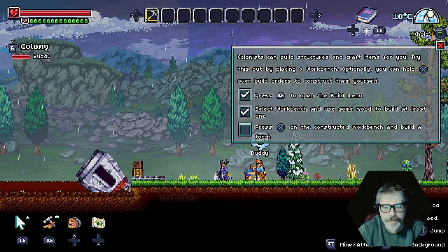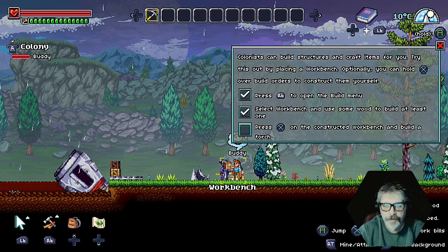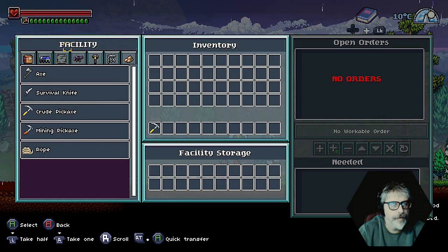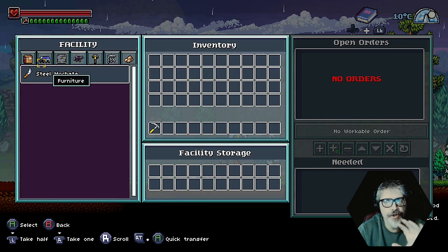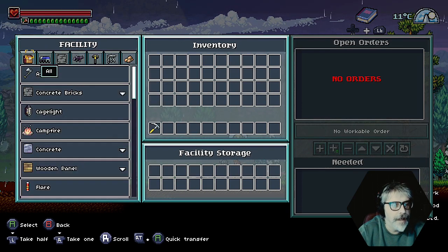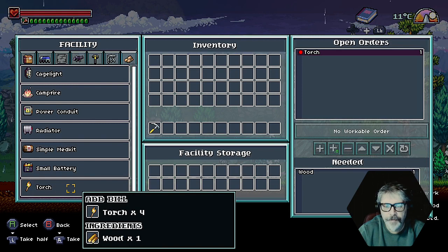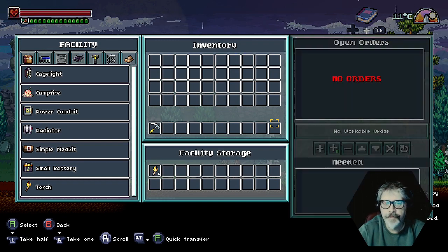I don't understand. Why is this not... Right, is this like workbench? Press X. Tools. Weapons. But look, this shouldn't be like a fucking mouse. I should be able to just go left and right and not... A torch. Right, so he's made a torch.